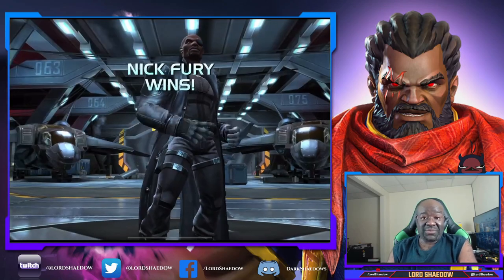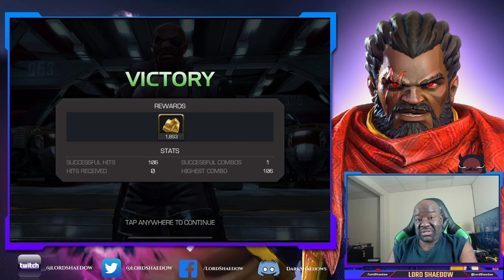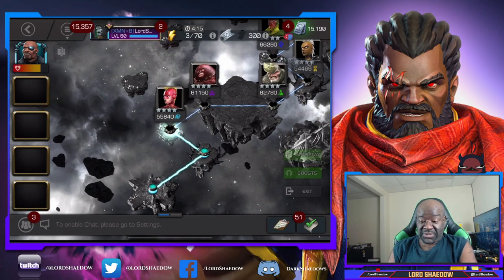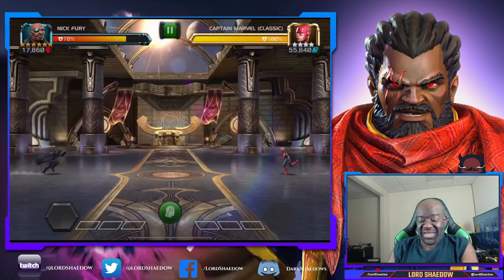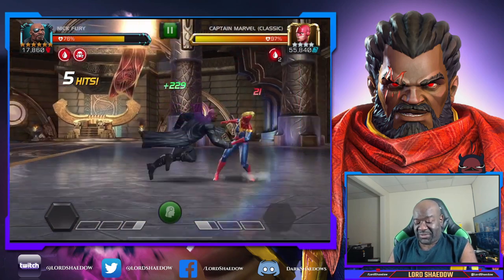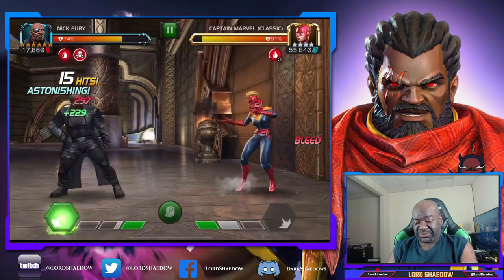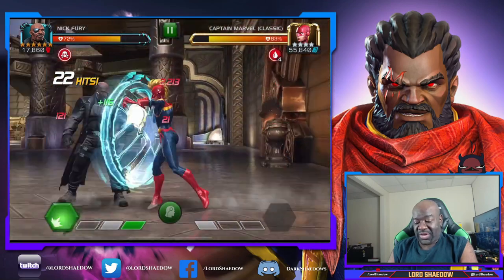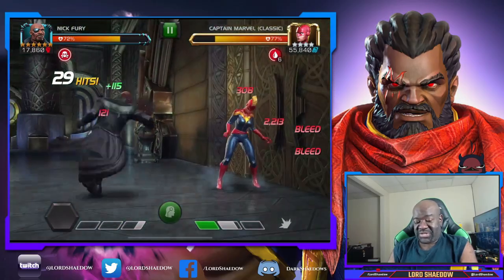He's down. I didn't play him to the best damage he could possibly do, but as you can see his damage is there — and that is without him being awakened. Let's do another one. When I'm able to get him awakened he is going to be insane. Nick Fury is not suicide-friendly, even though it is increasing his damage.